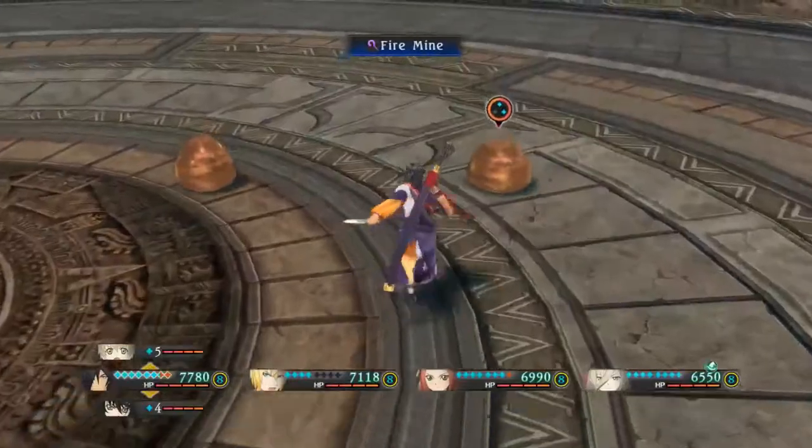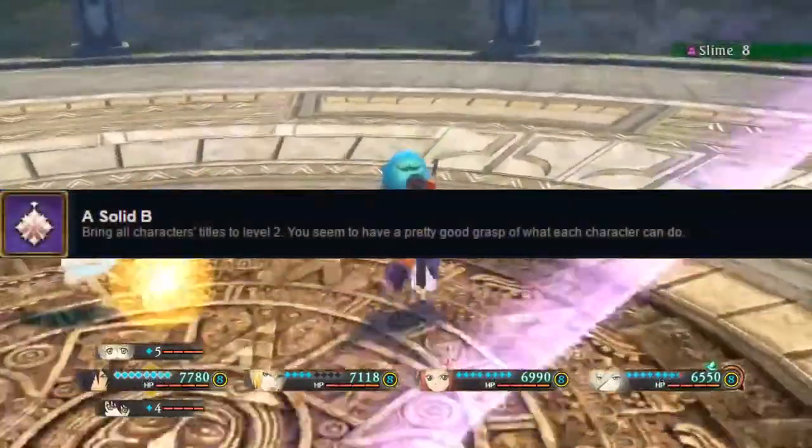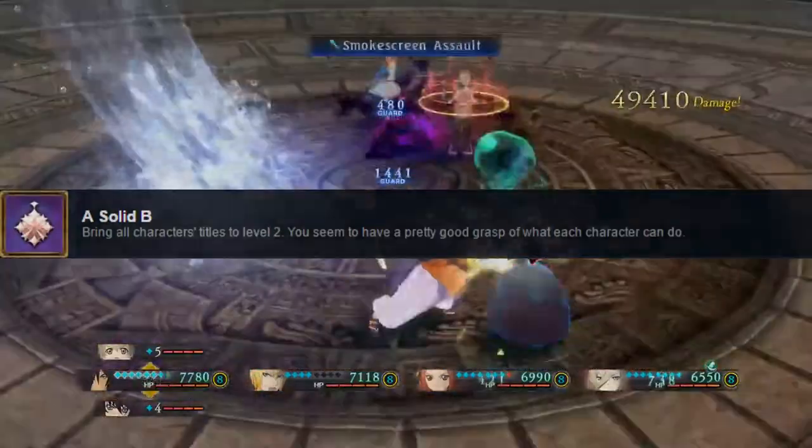Today we are going to look at the achievement A Solid B. This achievement is not particularly difficult but very much time consuming. To get this achievement you have to get every single title of every one of the 6 characters to a 2 star level.